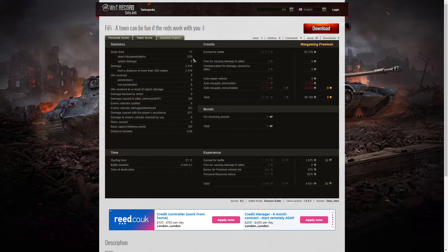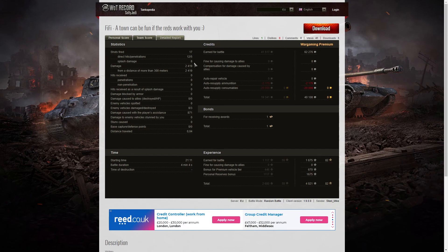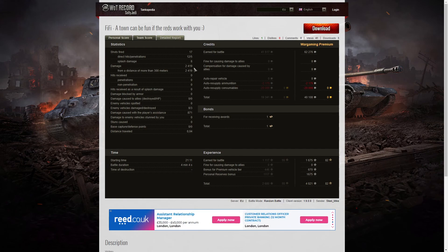He fired 17 rounds, got 12 direct hits, five penetrations — you've seen the number of penetrations on this round a lot — 8 splash, damage of 2,419 hit points, all of it at more than 300 meters. He hit eight of the enemy but killed three, and did 871 hit points of damage assistance. On a premium account he earned 62,276 credits and after resupply of ammunition and consumables ended up with 40,100 credits. He received one bond for the high caliber, 1,675 XP, 670 for this being a premium vehicle, and 1,675 for personal reserves, so he took away 4,021 altogether.